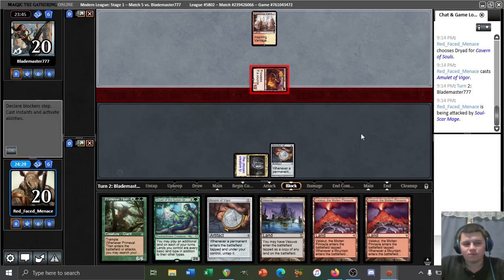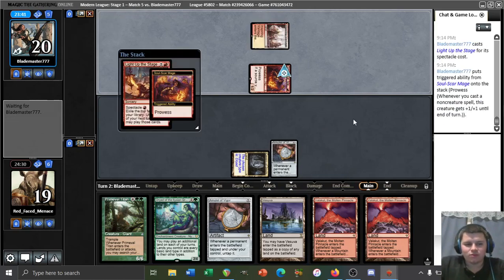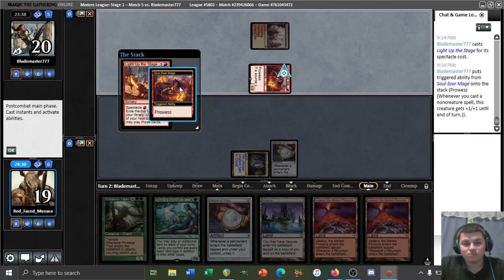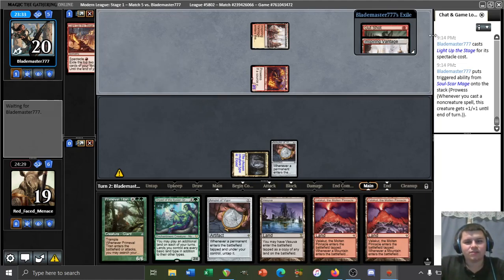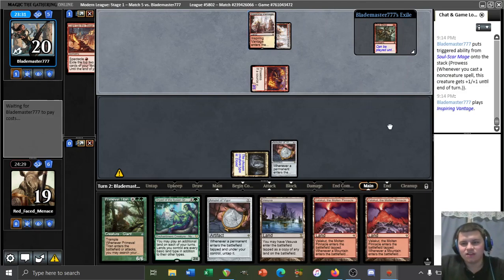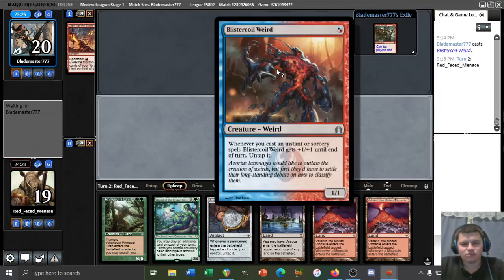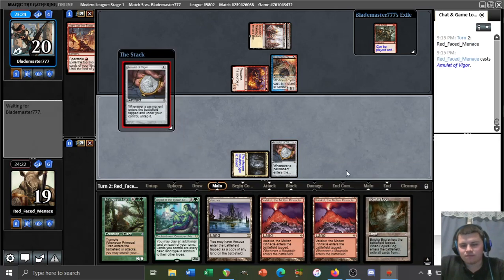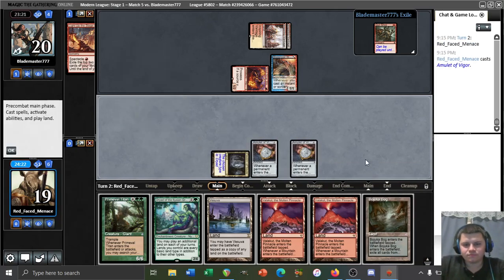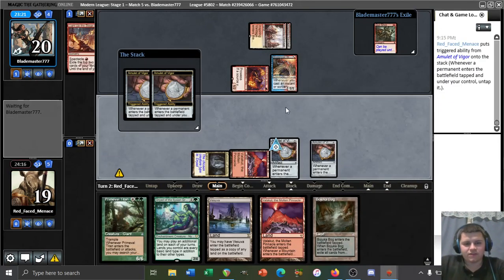Even without Vesuva to copy the Crumbling Vestige, drawing one still lets us do what we want. Our opponent is on a bit of a slow start. Light Up the Stage is a good card for them though, and they have Inspiring Vantage — perhaps they didn't have a second land drop. Blistercoil Weird: a one-mana 1/1 that gets +1/+1 and untaps whenever they cast an instant or sorcery. We haven't found a way to cast Dryad yet, but we'll play another Amulet — no reason not to.